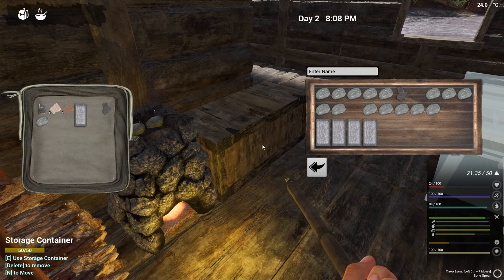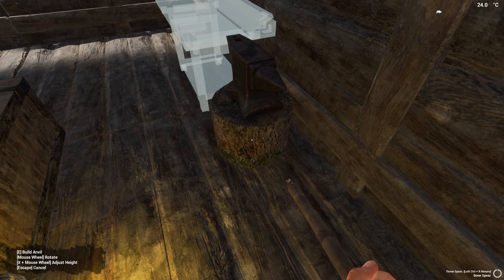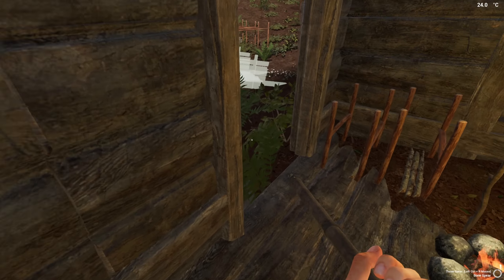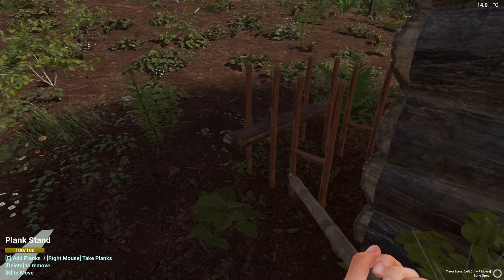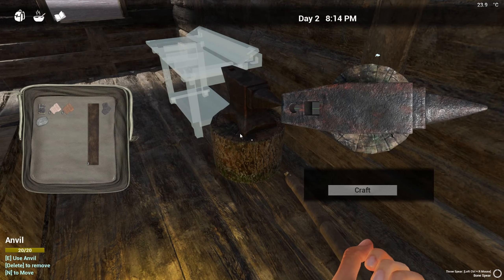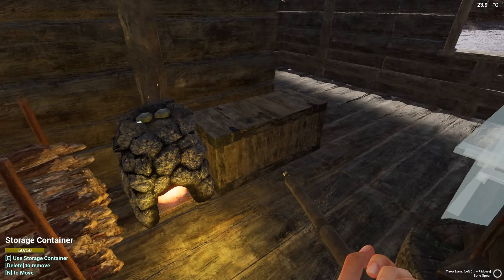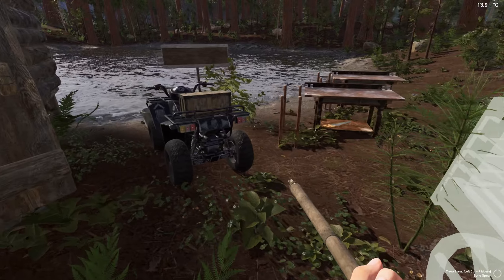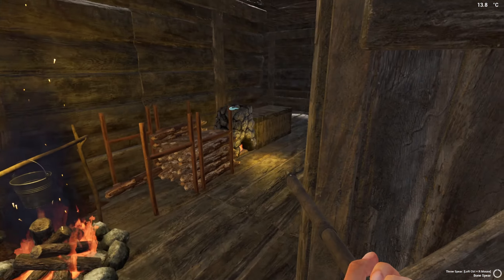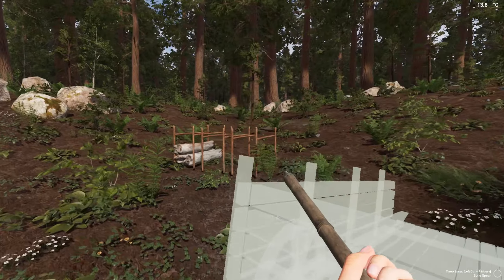Let's do an anvil — need some planks. I need one more ingot, which should be coming in soon, to do the nails. And I can start hauling in the logs. I'm probably gonna need nails for the workbench. So let's keep bringing more logs, building this stuff.